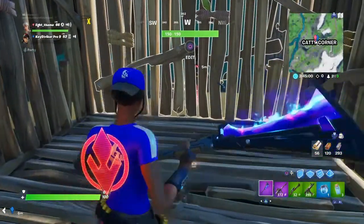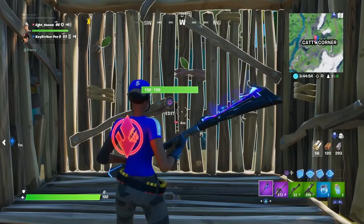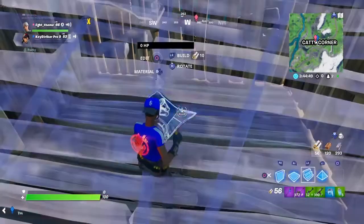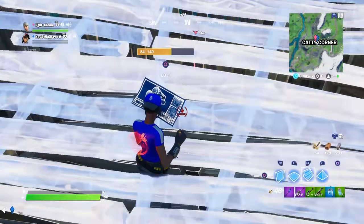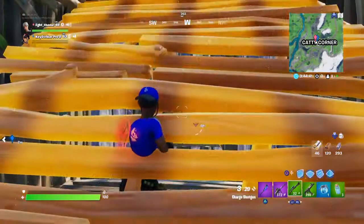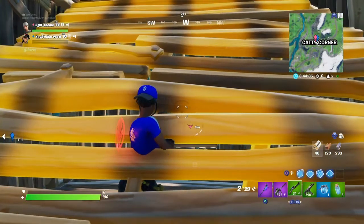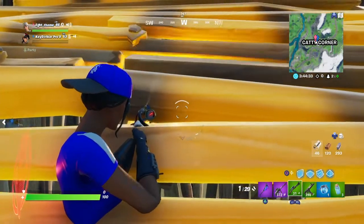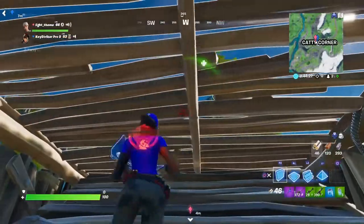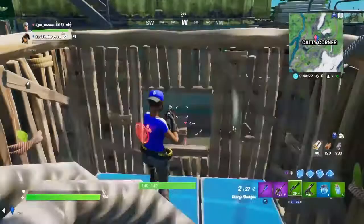For this phasing trick: if you're in a one-by-one and someone is in front of your box, stand in the middle of your box and build a ramp. As you see, I'm phasing through it. Then edit and stand in front of the window — I just hit her for 133. It's a really handy trick.